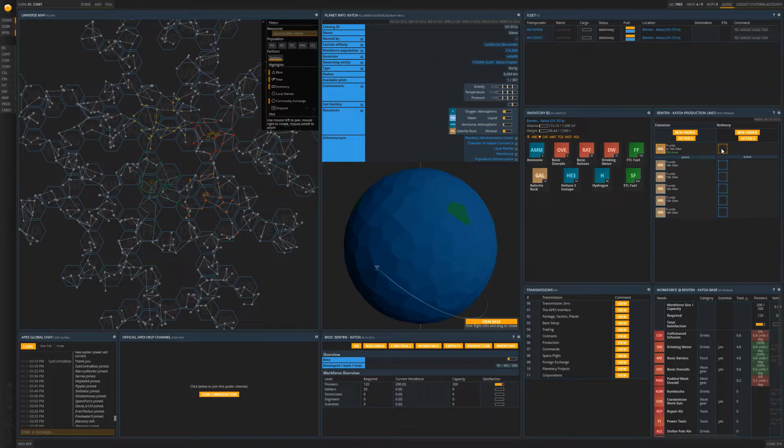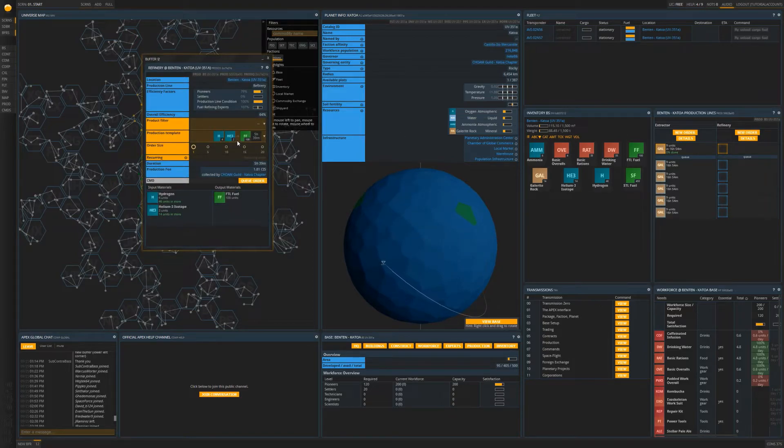Next, in your inventory you will see that you have 46 units of hydrogen, 14 units of helium-3 isotope, 6 units of ammonia, and 14 units of gallerite. Let's fire up the refinery. You have a couple of options available depending on what you want to produce: you can produce slower than light fuel with 1 ammonia, 2 gallerite, and 3 hydrogen, or faster than light fuel with 2 helium-3 isotope and 4 hydrogen. It might be a good idea to see what is demanded on the market more and use that as your guide to your decision. Once you have made your decision, choose the recipe and click the queue order button.